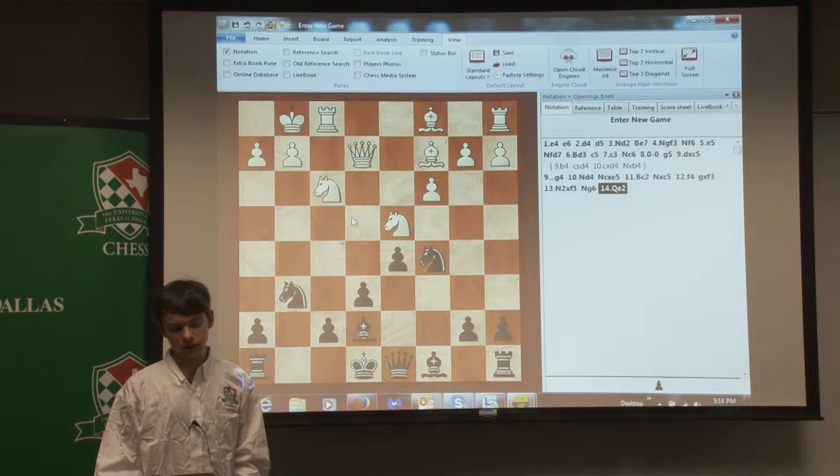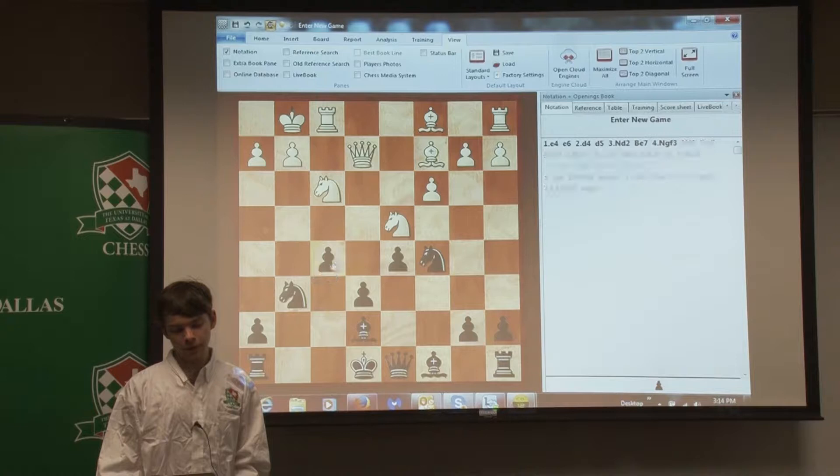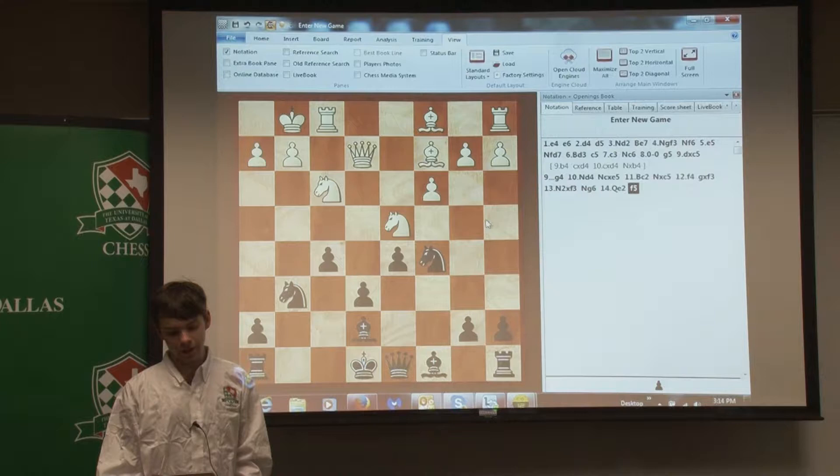So after Qe2 here, I think this is the first move where I started to think a lot. Eventually I played F5. I think this is the best move — you can try to place the knight on E4 or something, and it makes it harder for him to attack F7, which could have happened otherwise, like with N95 or something.